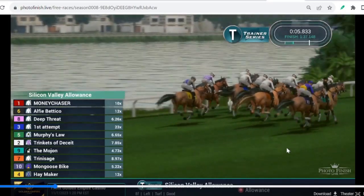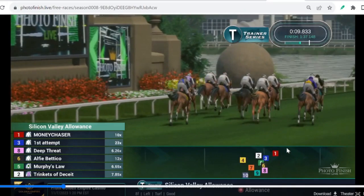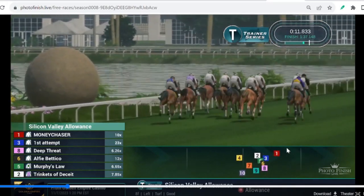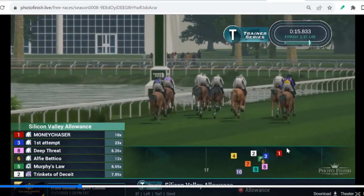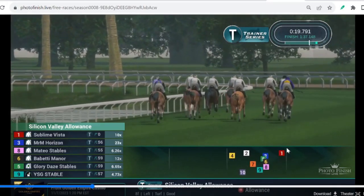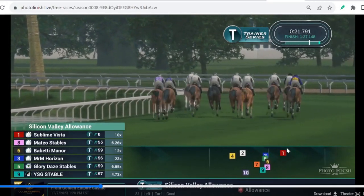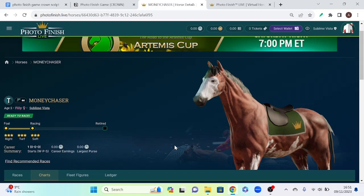For those of you who don't know, Photo Finish Live is a virtual horse racing game with more of a focus on strategy. It utilises NFT technology to let you do a range of different things with your horses: buy and sell, breed, race, and you can bet on horse races as well. This ties in perfectly with the first talking point of the video, which is their wager system.